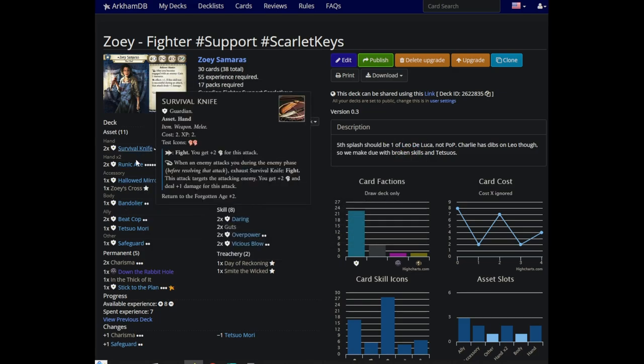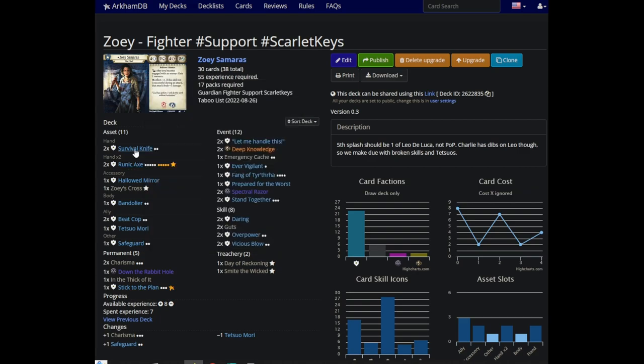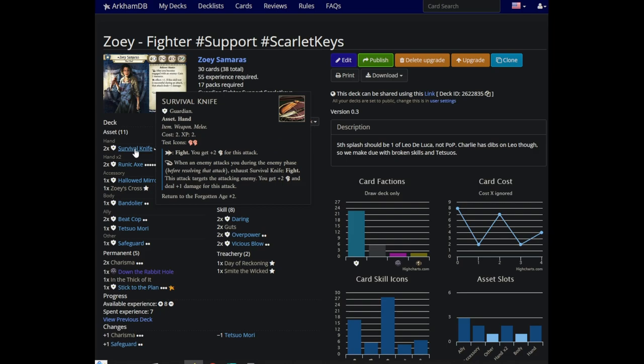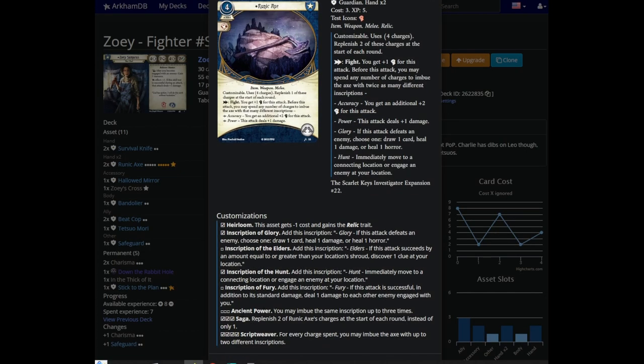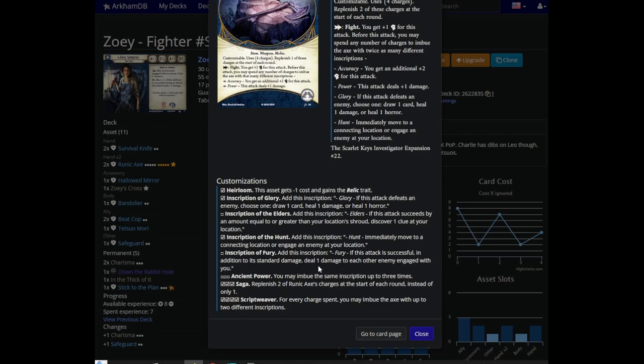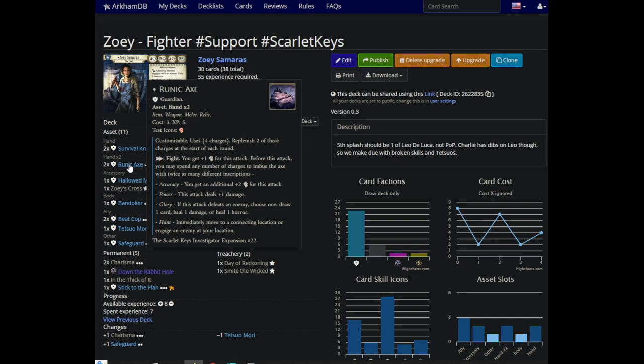That's the same reason I ran Bandolier Survival Knives — if I'm ever in a situation where I need to swing consecutively turn after turn, Survival Knives give me a lot of additional action compression and help mitigate the one weakness of the Runic Axe. Because once you have Scriptweaver and Saga, twice a turn you're swinging at plus three to hit for two damage, and you can mix it up with additional inscriptions. You can heal a damage or horror, draw a card on a kill, or move and engage before you attack with Inscription of the Hunt — which I 100% forgot at some point and would have been helpful. But yeah, Runic Axe just does its job.